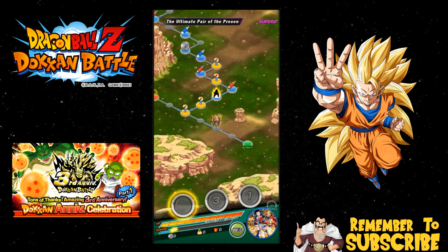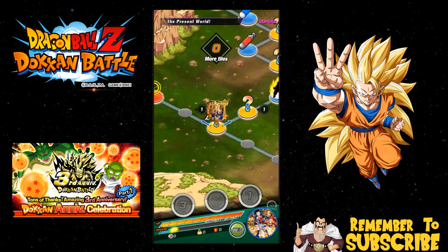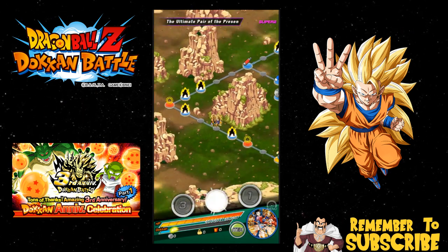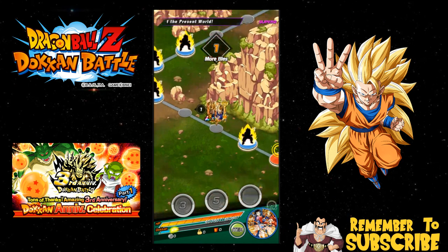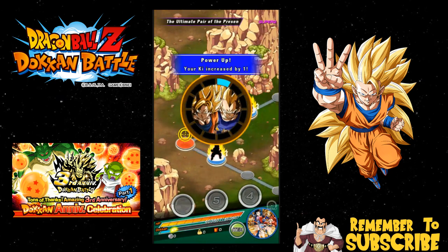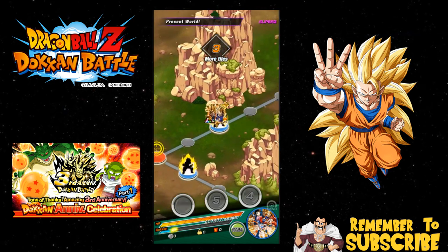We're going to go ahead and get some keys here — I like getting keys. Hopefully we can get LR Vegito. One problem, and I've said this before in my team building guide: trying to get these guys to transform is so ridiculous and tedious. You're probably going to beat the event before they even transform, which is again why I went with Gogeta — he has higher base stats.